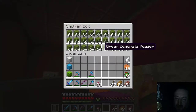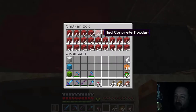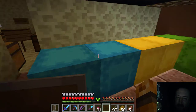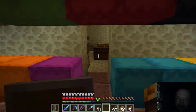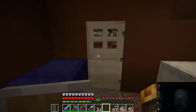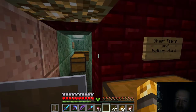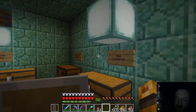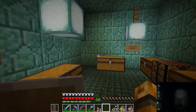This is all the concrete and concrete powders of all different colors, corresponding to the color of the skulker boxes they're placed in. I did show you in the last video how to make concrete out of concrete powder. There's your concrete, and there's your concrete powder for orange. Over here is my underwater place where I put all my prismarine, prismarine bricks, sponges, anything found in underwater regions and underwater temples. I've got sea lanterns, crystals, shards, and lots of other stuff found under the sea.